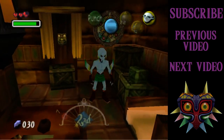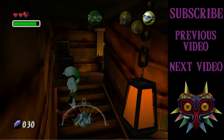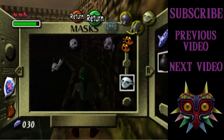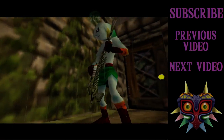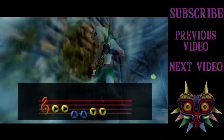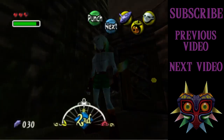Now, this is pretty useless right now — Kafei's not even here, even though we saw him go back inside. But if you do this on the third day, the game assumes that you've done parts of the Anju-Kafei quest to get this far. So let's just make it the third day.